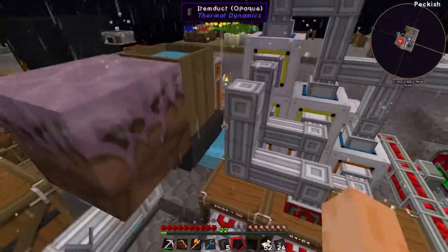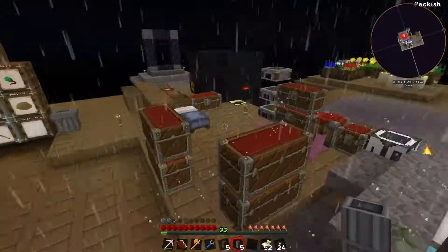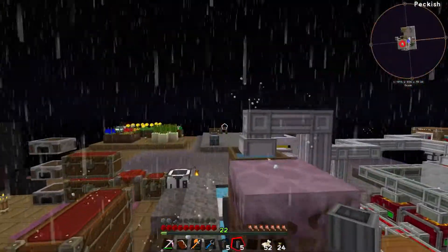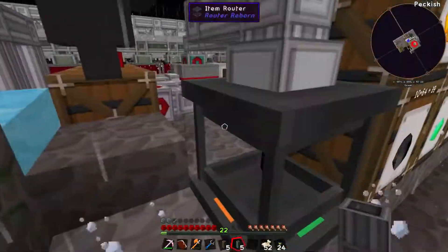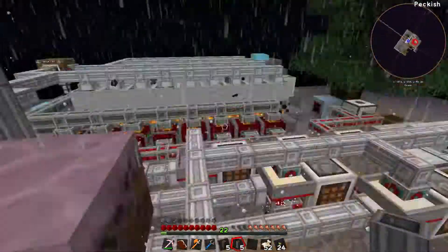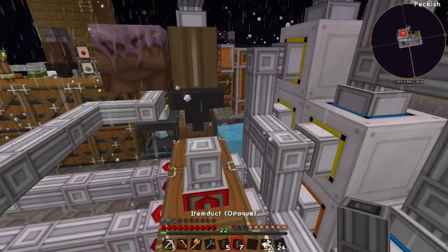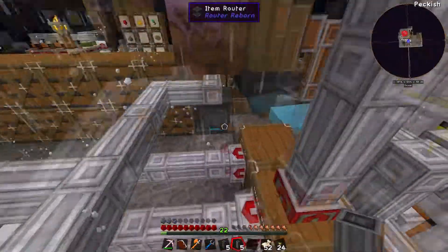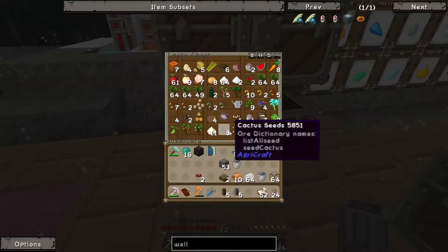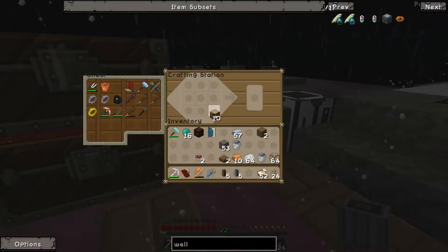So I need to have mycelium next to this. I'll plonk down a piece of dirt here and then plonk mycelium on it — that'll transform the water into witch water. And then that should put soul sand into there and transform it. So I then need a chest.